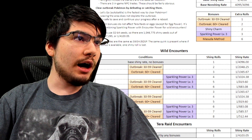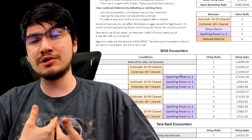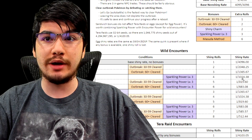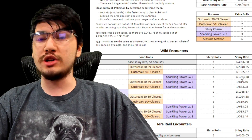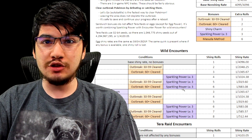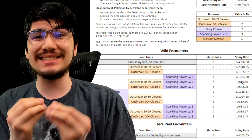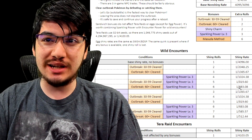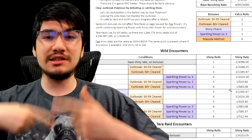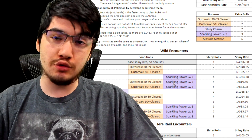Just baseline, once you have picnic and outbreaks, you can already shiny hunt very easily and almost guarantee a shiny within an hour or two. Later on, when you unlock five-star raids, it unlocks the Herba Mystica stuff for sandwiches. If you make a sandwich with that, it jumps your rate up to one in 1024. With an outbreak going, you can get a one in 683, which are amazing odds — realistically one in about 70 since you're seeing 10 Pikachus and constantly resetting.